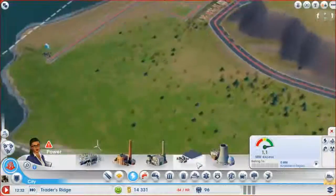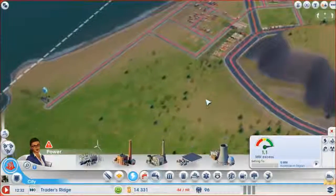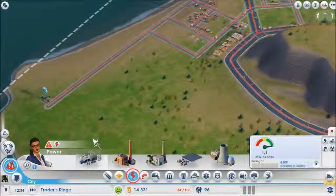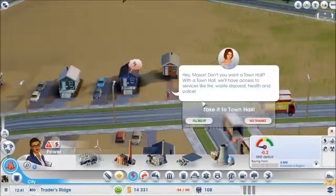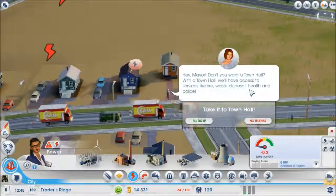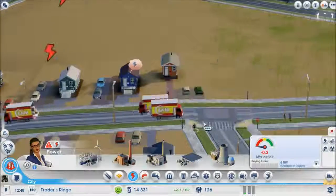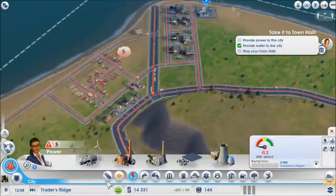Then we could make some solar and etc. when the city is growing. There we go — what's this? Hey Major, don't you want a town hall? With the town hall we will have access to services like fire, waste disposal, health, and police. Okay, let's get started with that.